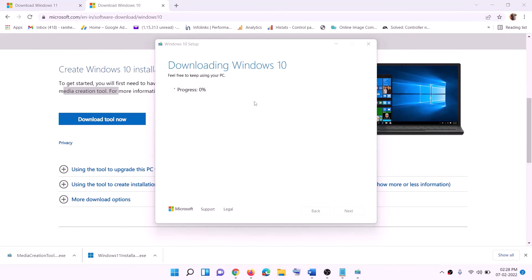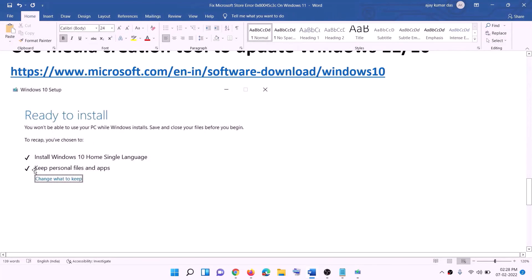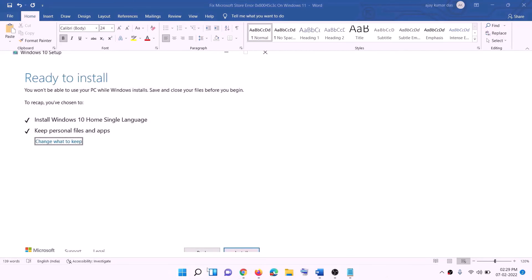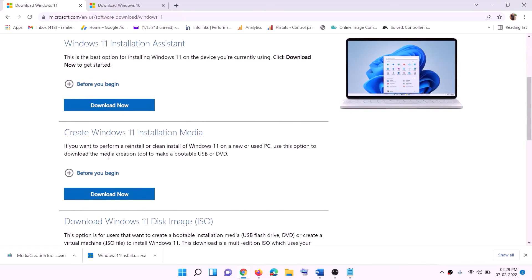Once the download is complete, you will see a screen that says Ready to Install. By default, the option to keep personal files and apps will be checked, so you will not lose any data. Click Install and once the installation is complete, log in to your computer. For Windows 11 users, go to the Windows 11 website and download the Media Creation Tool.